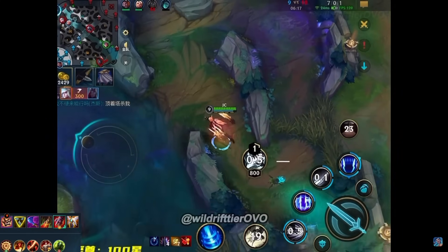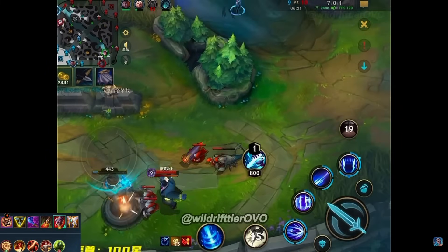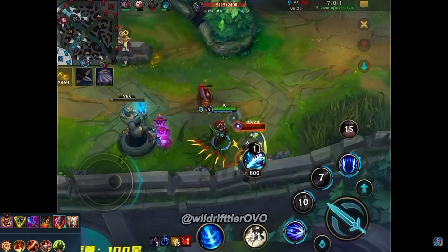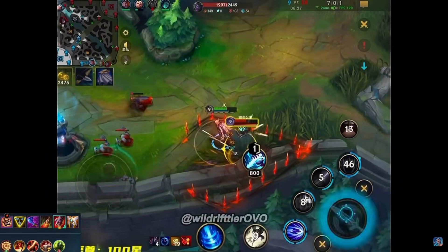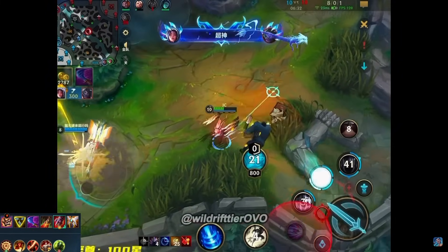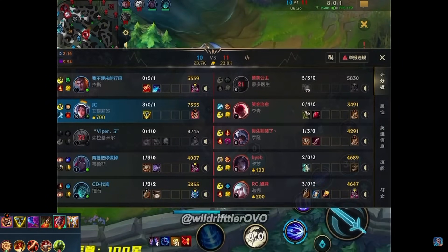Now it's time to get the lovely kill onto Dr. Mundo with 2,400 gold in our pocket. We cast our minion-execute Q, hit our third ability, and we don't get the proc of his passive — but this Mundo does so much damage. We still get the free kill, another bit of gold in our pockets.